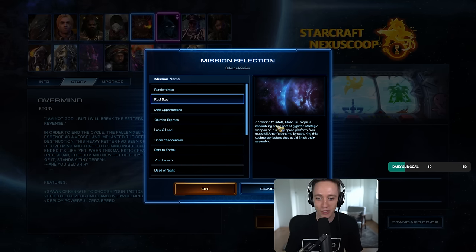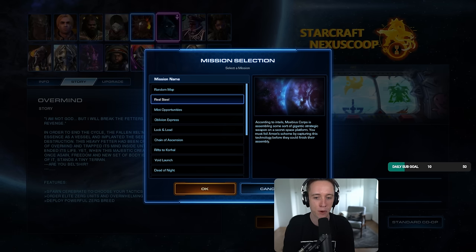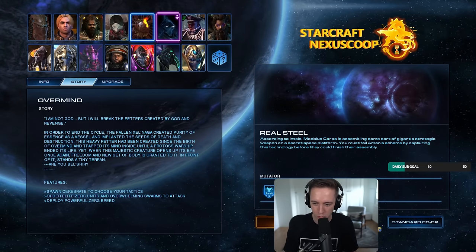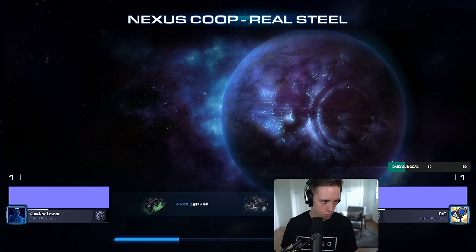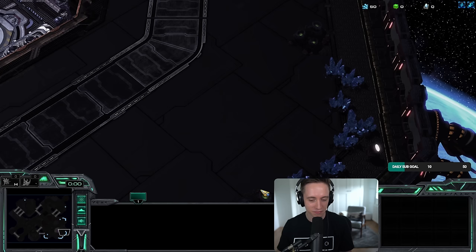Alright, a real steal. According to Intel, this is a custom map that they made. Mobius Core is assembling some sort of gigantic strategic weapon on a secret space platform. You must foil Amon's scheme by capturing this technology before they finish their assembly. Alright, I get what they're trying to say. So this is a map that someone else made? I've never played this map before. I'm excited. Let's see what this mission is all about.